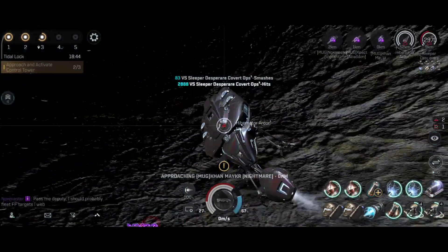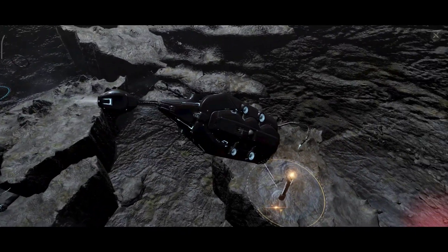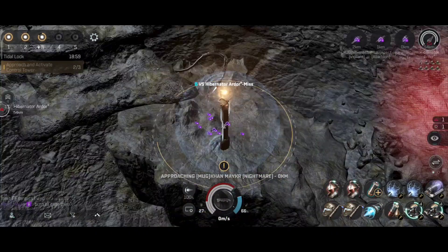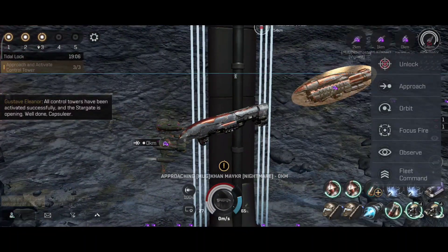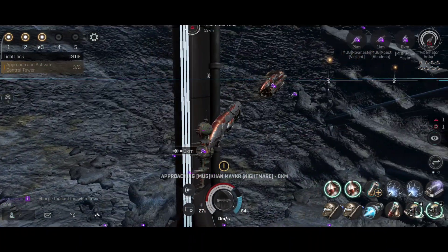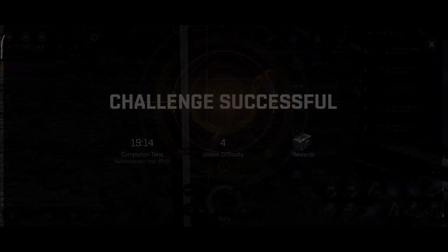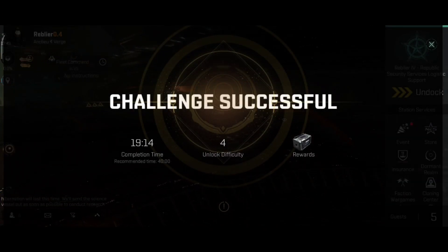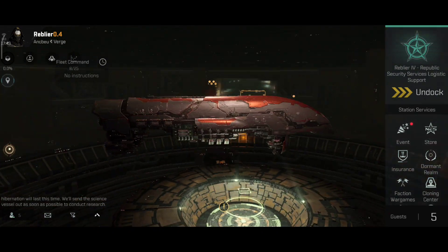This ship has a very nice looking hull design — there is something very unique about these sleeper ships. I really hope that the new missions that should come later make the sleepers spawn in normal space. Challenge successful! That wasn't bad actually — very smooth. 19 minutes and 14 seconds. That was the first Dormant Realm site, first difficulty.